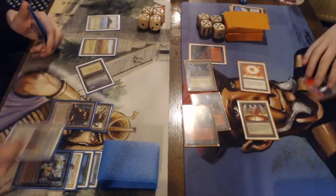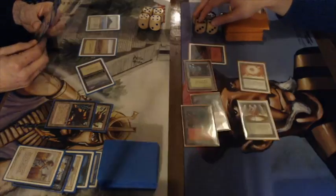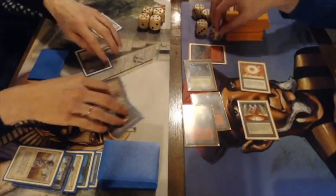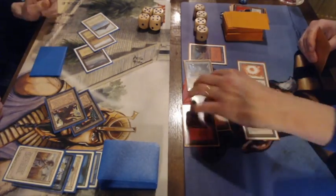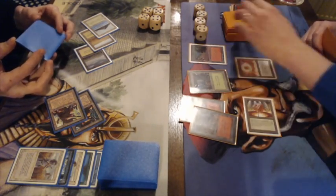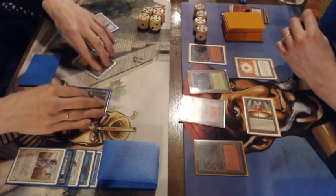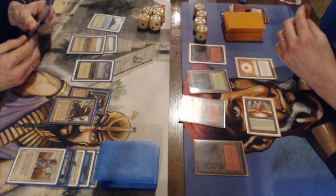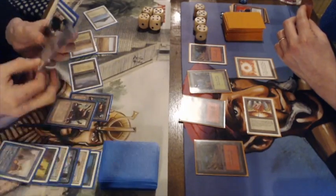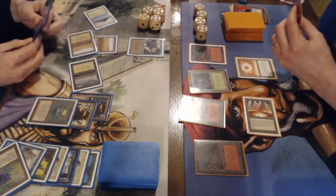Gideon plays Swords — we saw those Swords in his opening hand. Frank is going to 20 life, attacking with the double Mishra's Factory. You can see how much work the Mishra's Factories have done for Gideon in both games, dealing so much damage to Frank. Frank looks kind of low on cards with only two in hand. Gideon played that Ancestral Recall early and it looks like he's being able to cast Recall twice — that has a huge effect on the matchup.